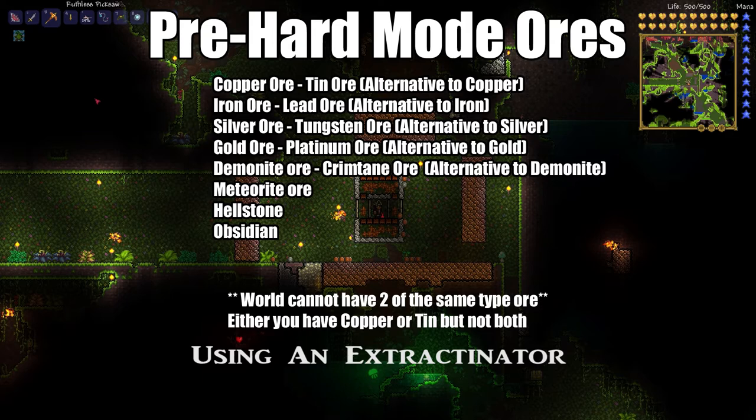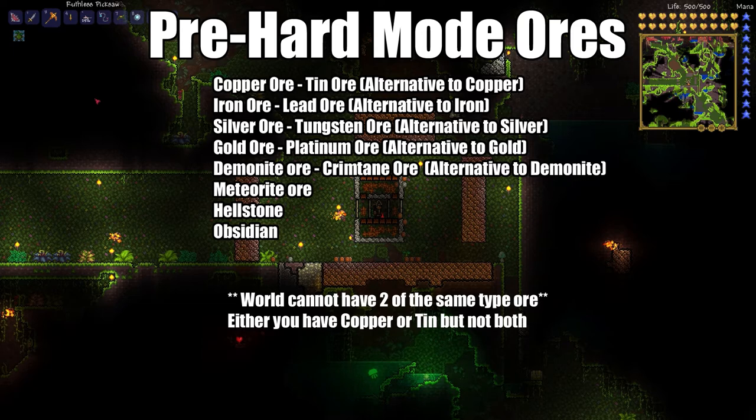You can only have one or the other. Next we have iron and its alternative is lead, silver and its alternative is tungsten, gold and its alternative is platinum, demonite and of course its alternative is crimtane. Now meteorite, hellstone, and obsidian still stay the same — there's no alternative to them, so you don't have to worry about those.